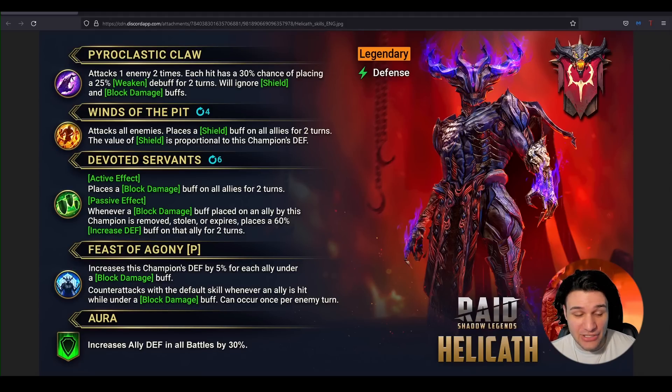Just to clarify: if he has to wait until Block Damage drops off to get that Defense Up, he won't be gaining the benefit from the passive during that window — so there's a trade-off. He also has another passive effect: counterattacks with the default skill whenever an ally is hit while under Block Damage, and this can only occur once per enemy turn. That counterattack from clan boss per turn is nice since his A1 has Weaken and could hit quite hard.